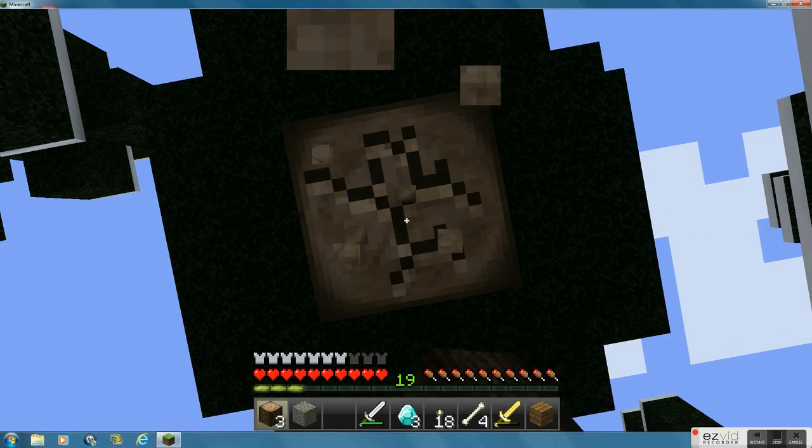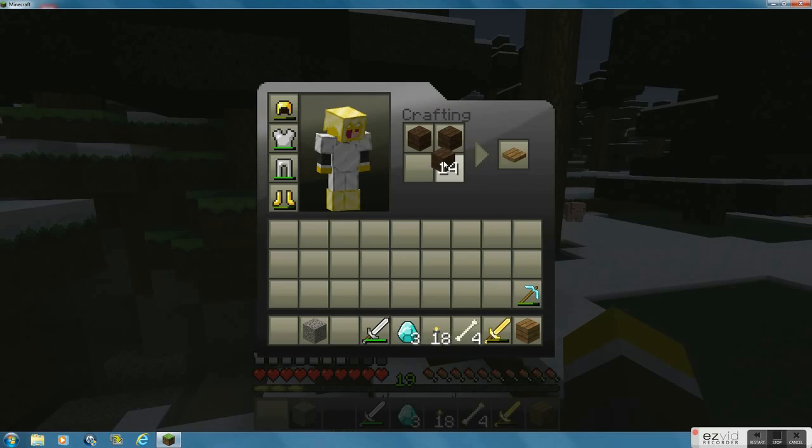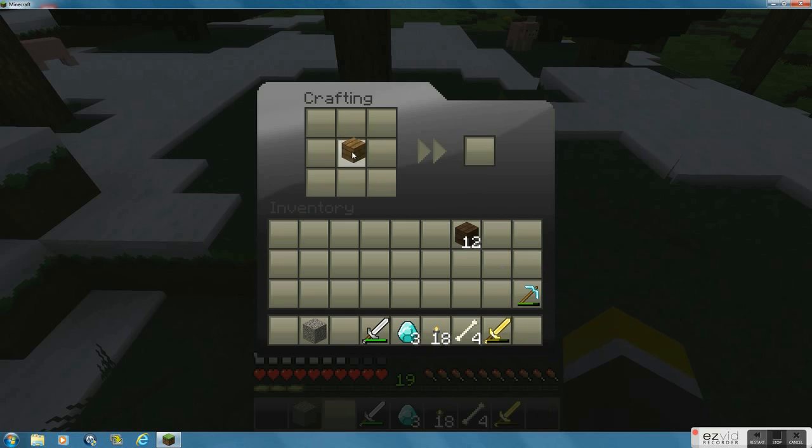I probably should have saved it for an enchantment table, but whatever. If I can get a fire aspect sword, then I might kill mobs and it'll just be like automatic cooked — wee food! So we kill food now.